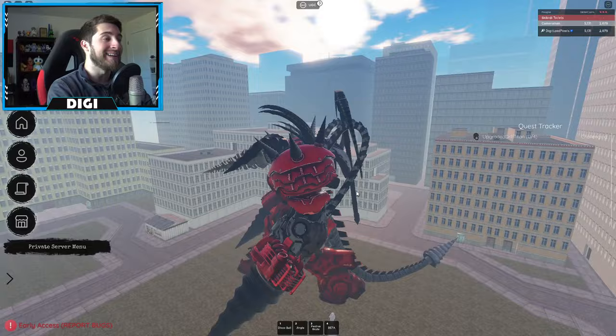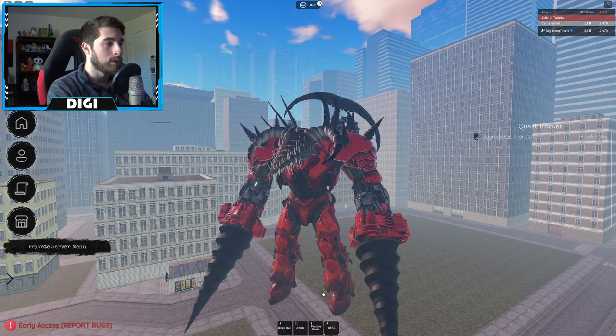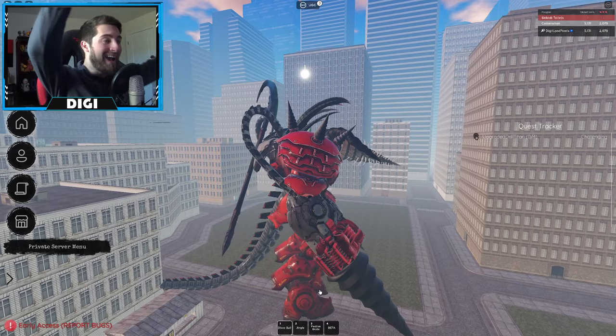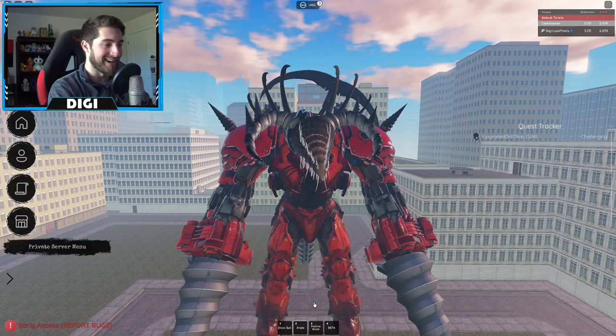Here it is! Tight - upgraded Titan Drillman! Look at that jump - the drills are spinning too! We got a beta animation. What does that do? Let me try disco - yes, disco ball works! This is the happiest upgraded Titan Drillman I've ever seen in my life! Jingle doesn't seem to work, but disco ball does.